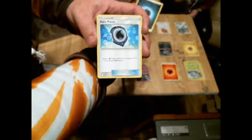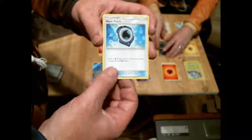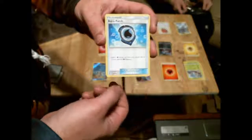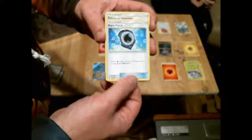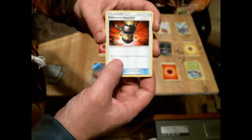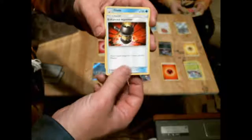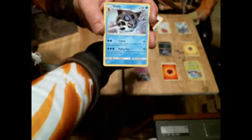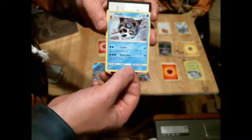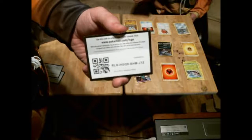And a trainer — this one is an Aqua Patch: attach a water energy card from your discard pile to one of your benched water Pokemon. Then you have an Enhanced Hammer: discard a special energy from one of your opponent's Pokemon. Then you have a Golyo, and then you have the online code.